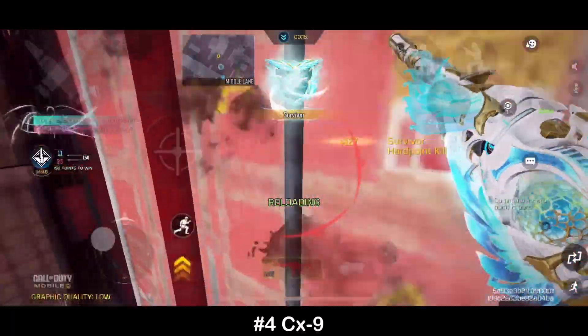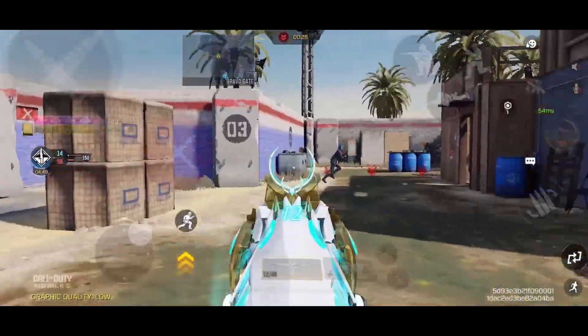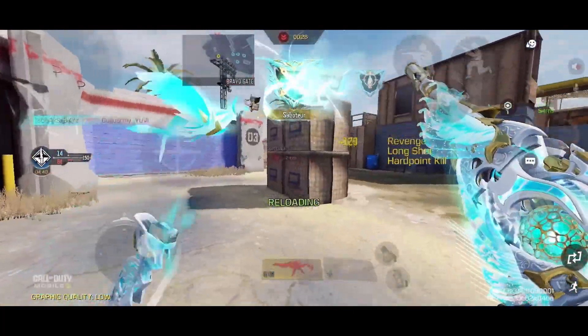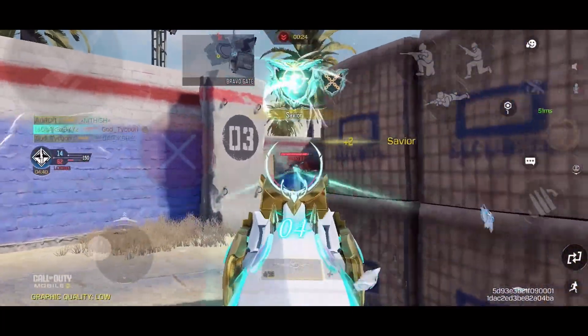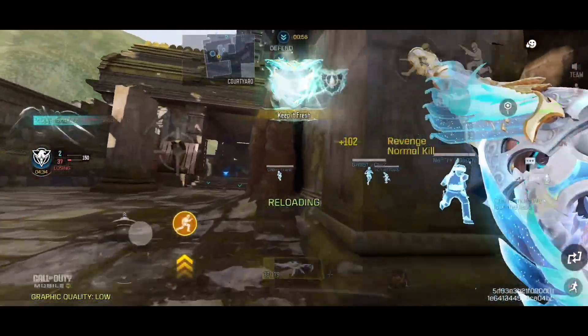Grabbing the fourth spot, the CX-9 is a beast in close-quarter combat with a quick time to kill at 174ms and superb mobility. Its smooth recoil and large magazine size add extra punch to dominate in tight situations.